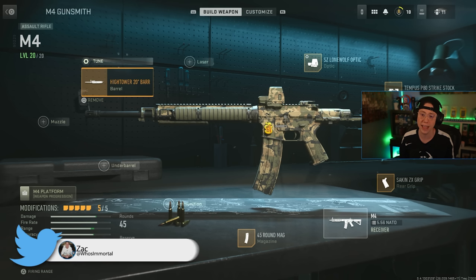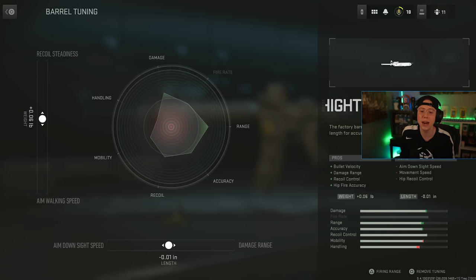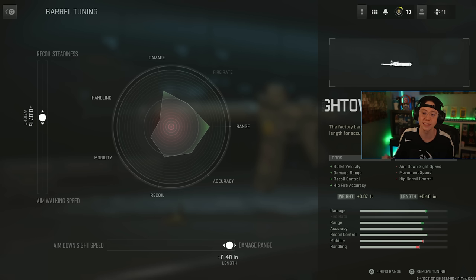I've got a setup here that I've been running. For the barrel, you have the option to tune it, and you're met with a graph. On the left side you can adjust the barrel for recoil steadiness or aim walking move speed, and on the bottom you can adjust for damage range or ADS speed. As I push damage range all the way over, handling dips a little bit but damage range extends quite a bit. Going all the way down for ADS speed, my damage range creeps in a little.